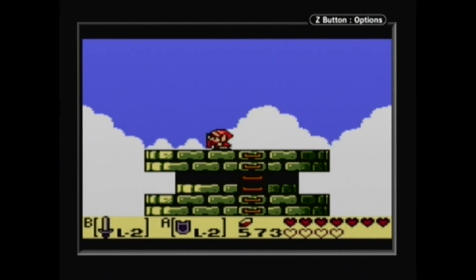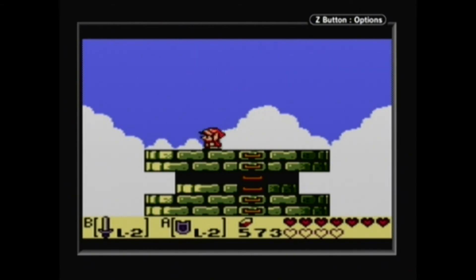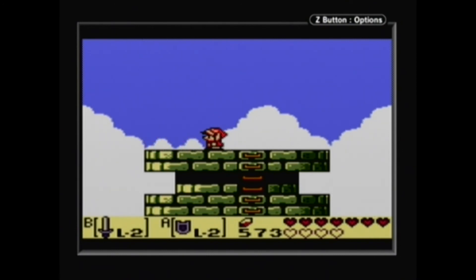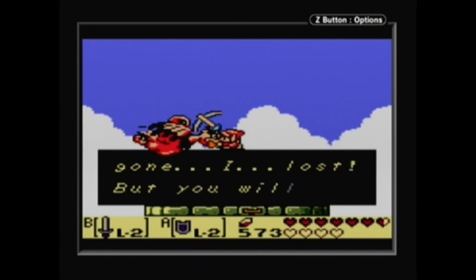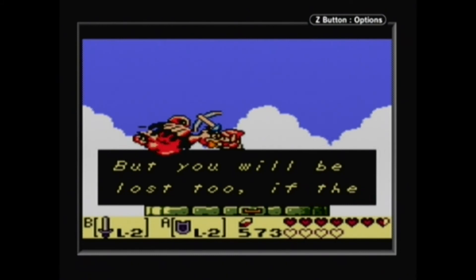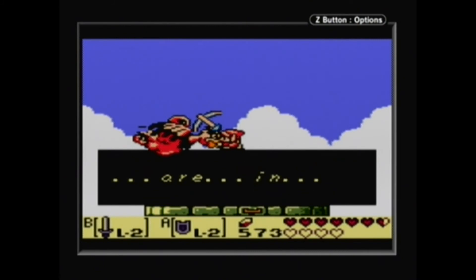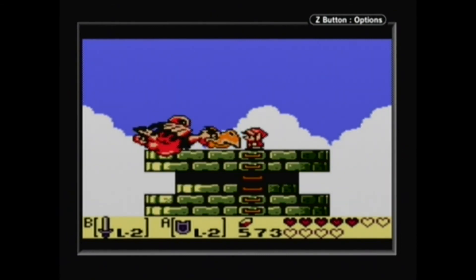But he has two other abilities. If he gets to it, he can start sending out a whole bunch of wind, which will try to blow you away. And he'll also send off a whole bunch of feathers. When you have all this stuff, he's a piece of cake.